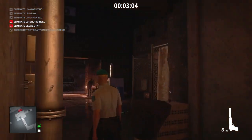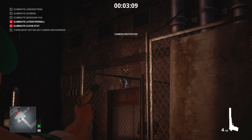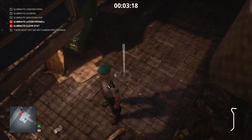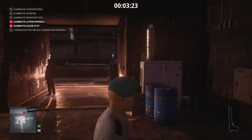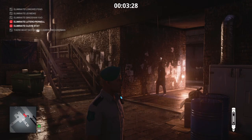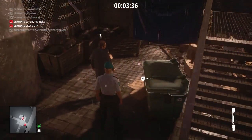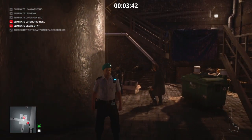Our final two targets are the guards up ahead. We're going to take care of the camera over on the right, then move around to our left where we'll find a crowbar. We're going to throw that crowbar on the floor in this nice little secluded spot — that's going to get the attention of one of the two guards. When they come over to investigate, we are going to select one of our lethal syringes and jab them in the back with it.